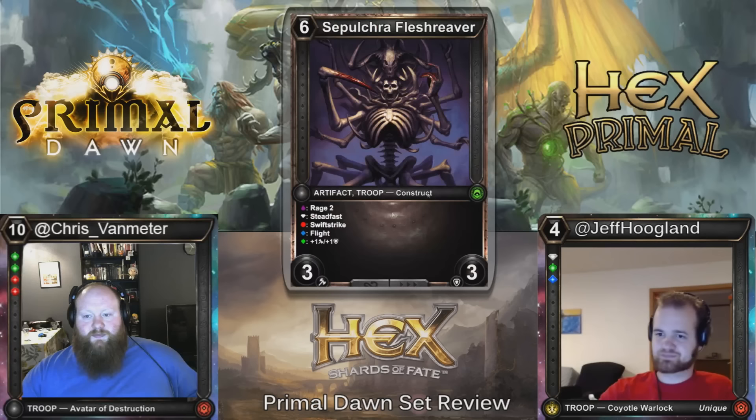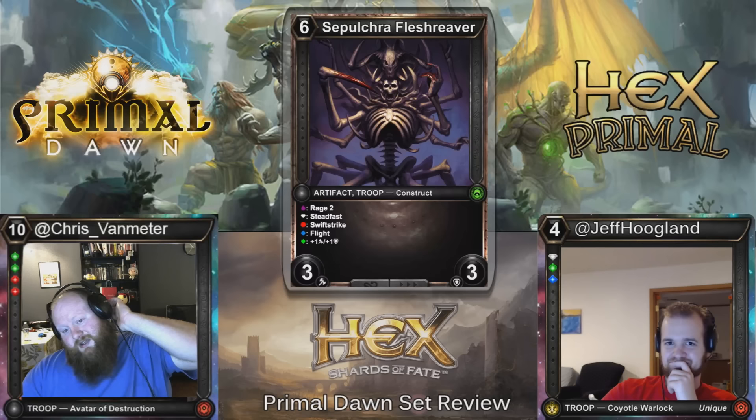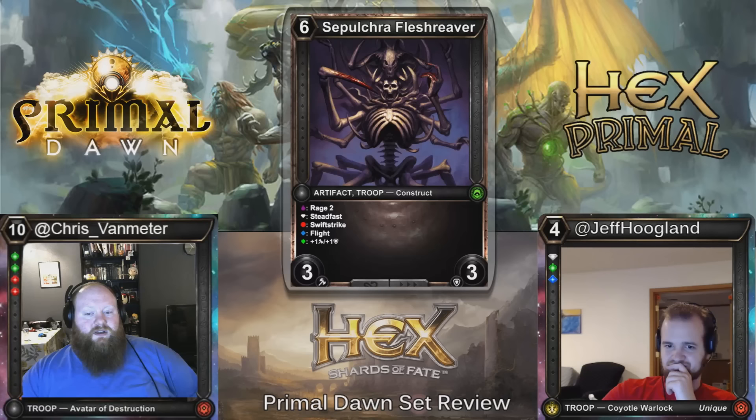Sepultura Flesh Reaver — six costs, 3/3 Artifact Troop Construct. If you have Blood, it gets Rage 2. Diamond gives Steadfast. Ruby gives Swift Strike. Sapphire gives Flight. Wild gives plus one, plus one. So if you have them all, it's got a lot of keywords. In Constructed I don't think this is ever going to be playable. In Limited, if you have any two that aren't Blood Diamond — I think Blood Diamond is the worst combination. If you have Blood, Sapphire, Ruby together, that's hot — Rage plus Swift Strike is really powerful. I'm definitely going to play this in all of my Limited decks since you're at least two colors.